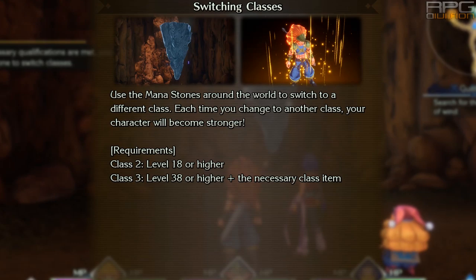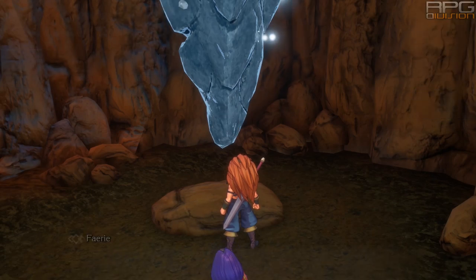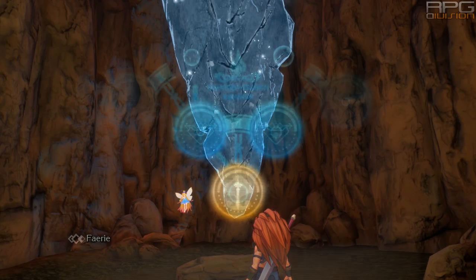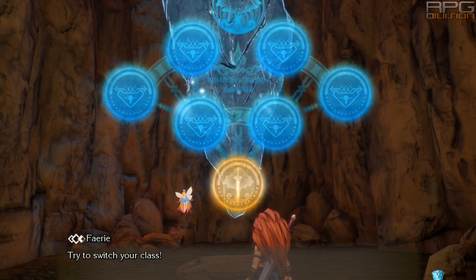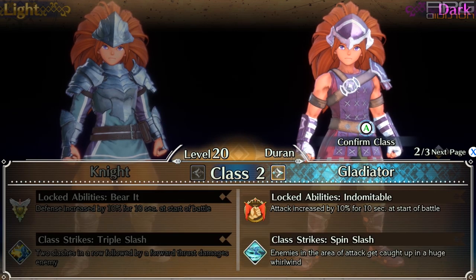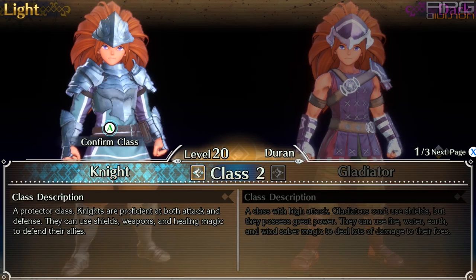The first upgrade is at level 18, where there are 2 subclasses to choose from. This choice is most relevant as it significantly impacts further upgrades. For example, Duran's first 2 choices are Knight and Gladiator. Knight unlocks a Tank and Healer focused path, while Gladiator unlocks a Damage Dealer path.